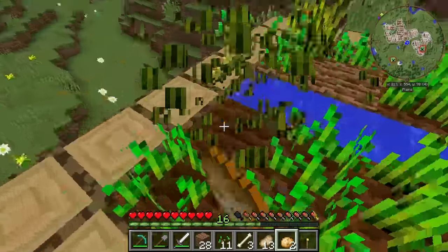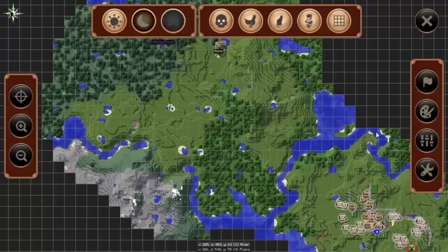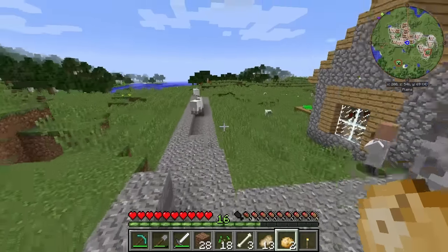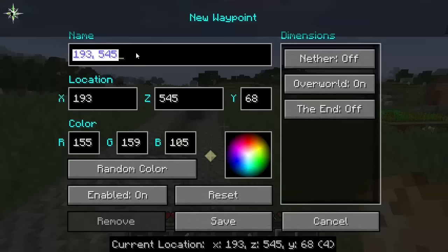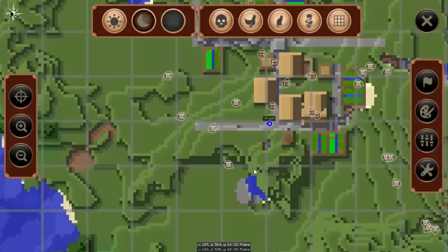I do want to set up some farms, just so I can use them for basic EMC and stuff like that. Hang on a minute — I want to go ahead and create a waypoint where this village is, just in case I need it at some stage. Where am I? There we go — let me do this. Village. And we'll save that. And then we will teleport home.